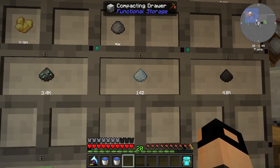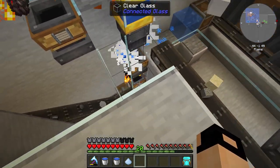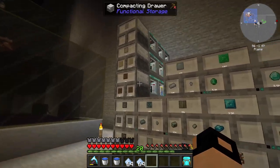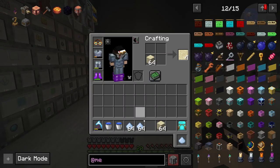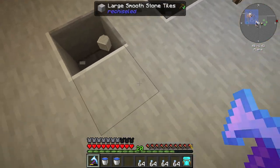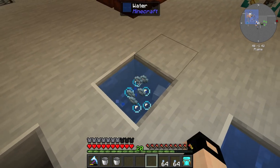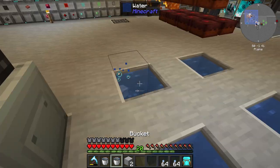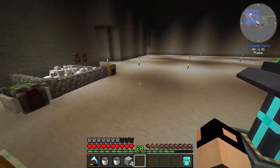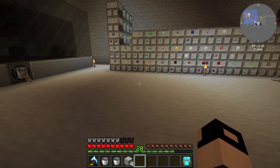Unfortunately I hadn't set up the Certus Quartz dust to be going through the filters, so it wasn't coming into the system. But I AFK'd a bit and got a few stacks, which is good because we need it to get some Certus Quartz seeds. Let's get four stacks, and I think all you have to do is place some water from the inside. Let's make one stack, one pool — let's be safe. 20 minutes.